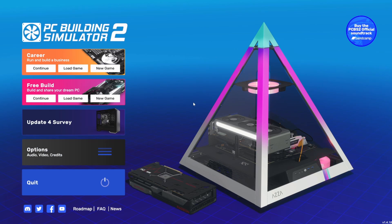Welcome back to PC Building Simulator 2. We're here on the main menu because we've got a new update. This is 1.4, the 1.4 update to PC Building Simulator 2.